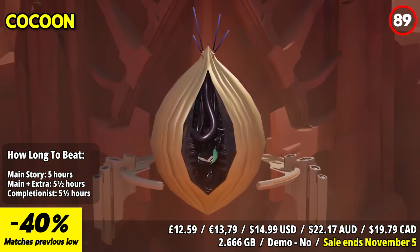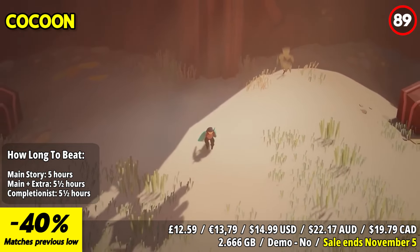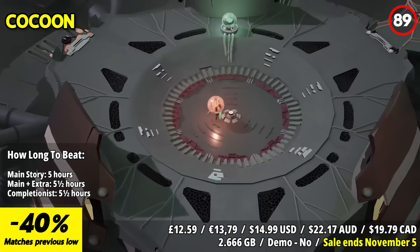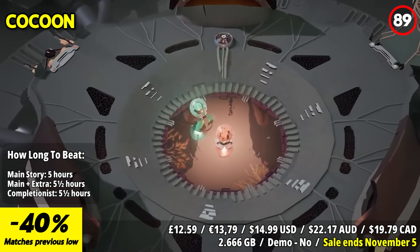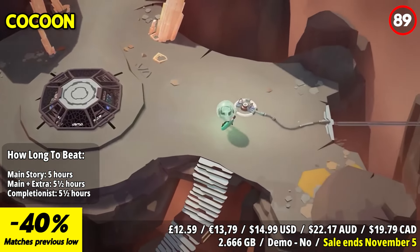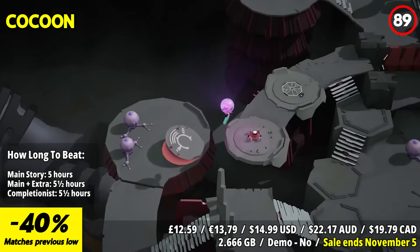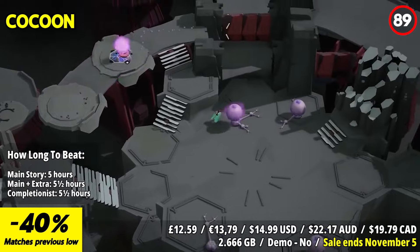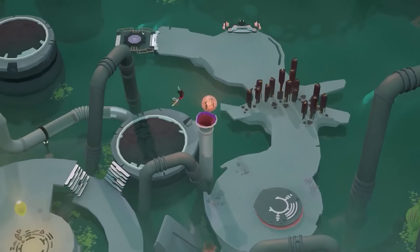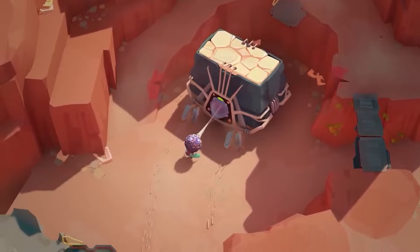Cocoon invites players to embark on a captivating adventure through interconnected worlds, offering a fresh take on the puzzle adventure genre with its innovative world-leaping mechanics. Within Cocoon, players will navigate through a series of intricate puzzles, with each world existing within an orb that they can carry on their back. By mastering the core mechanics of leaping between worlds, players can combine, manipulate, and rearrange these orbs to overcome challenges and uncover the mysteries that lie ahead.